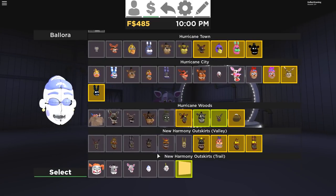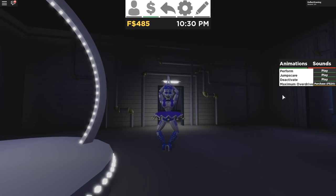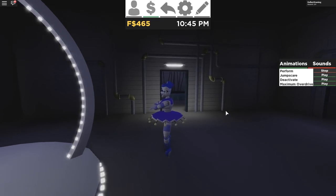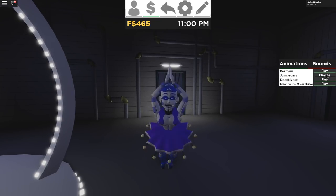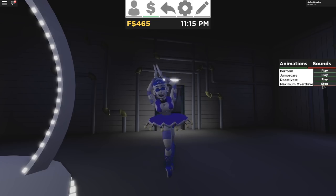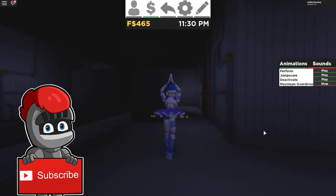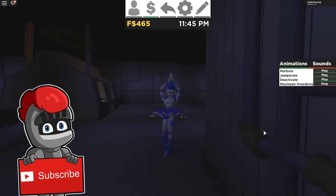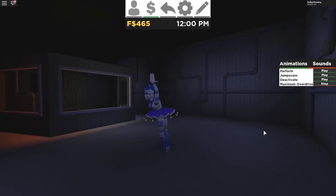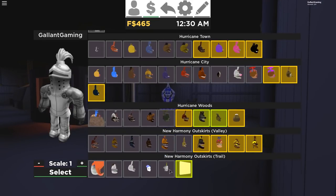All of Ballora's colors are loaded in Maximum Overdrive. I'm scared. We have a Perform, a Jump Scare — it's really creepy — a Deactivate, and Maximum Overdrive. What is Maximum Overdrive? What is happening here? Well, you've seen it here first, folks — Maximum Overdrive Ballora. I hope you like it. Alright, stop, no more of that Ballora. Let's go ahead and move on to the final animatronic after we check out the rest of the map.